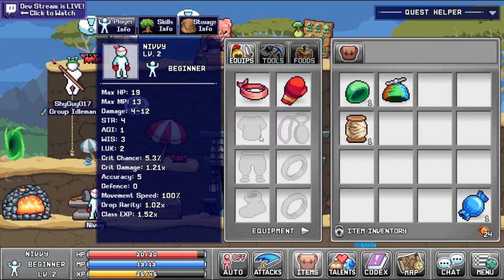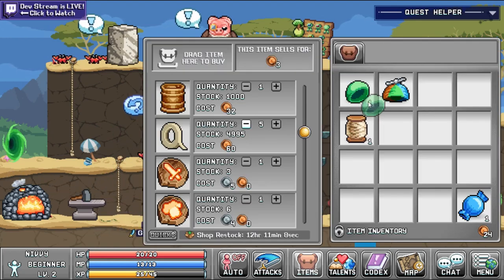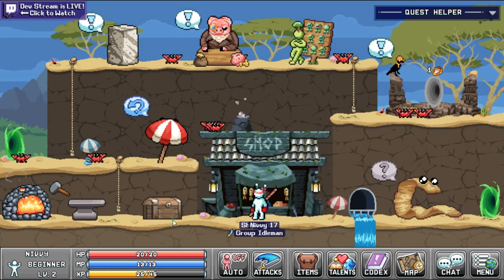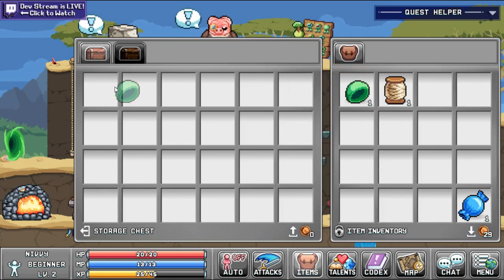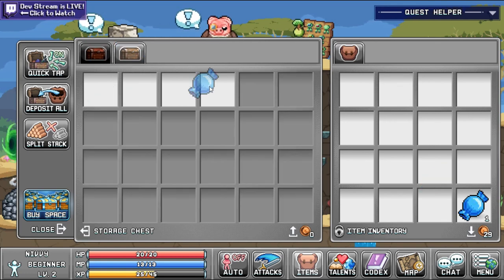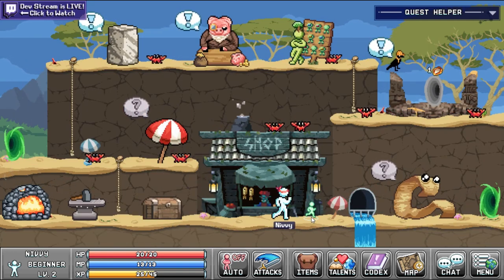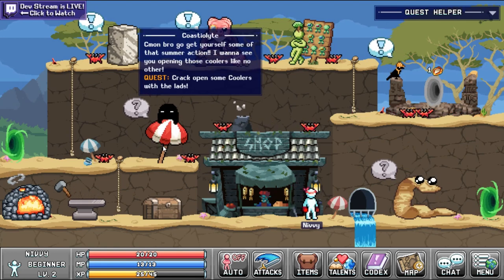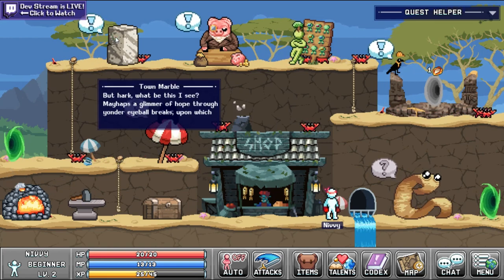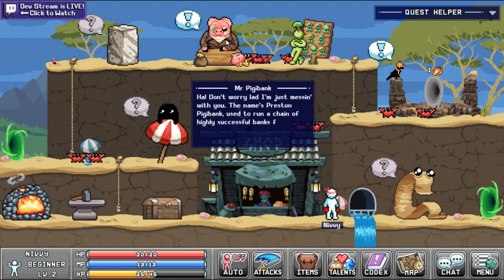Right here I'm just continuing with the quests and selling the propeller hat. This series will definitely be PC only — it'll allow me to show everybody things easier with the visual representation of a mouse. I just ended up getting the daily: basically you have to open twelve coolers, and then you'll get more coolers and oysters. The oysters drop pearls — I'll go into it when they all drop.